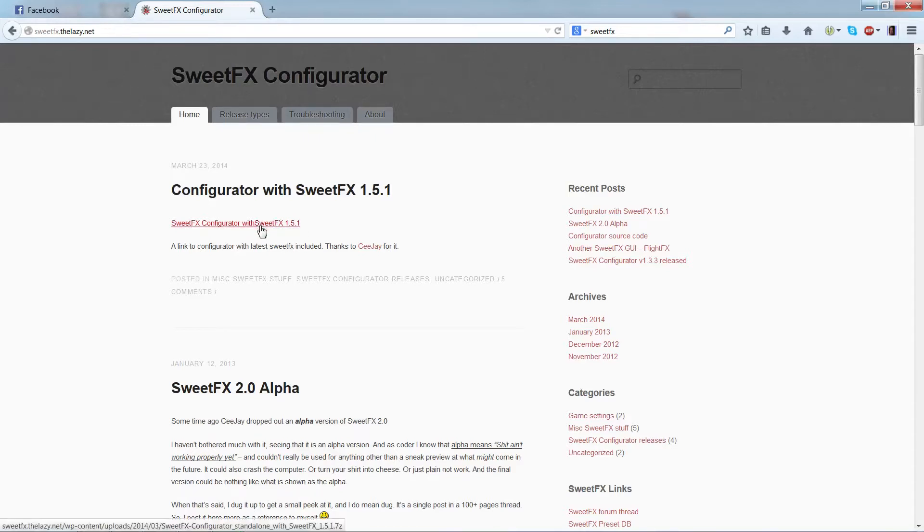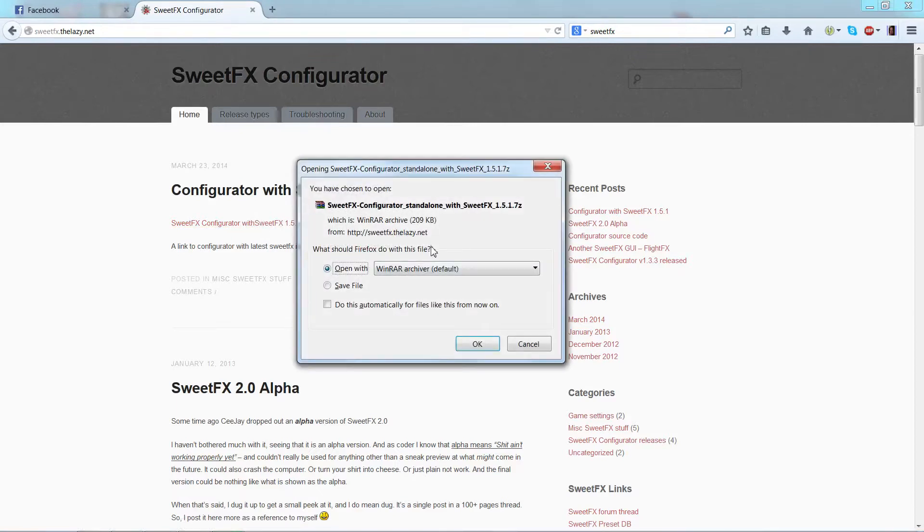What you need is SweetFX Configurator with SweetFX 1.5.1. As of making this video, that's right at the top. If there's a later version out, I suggest you use that — it's probably got updates and fixes you need, but I would imagine the process will be exactly the same. So we're going to click that and it's going to give us this download.